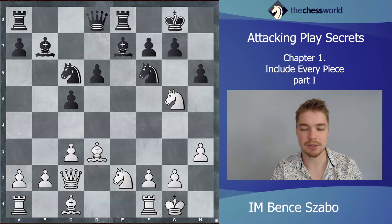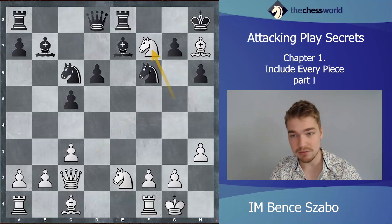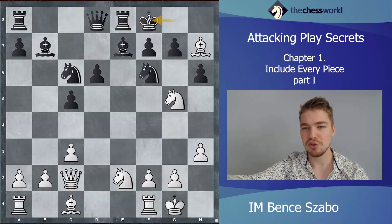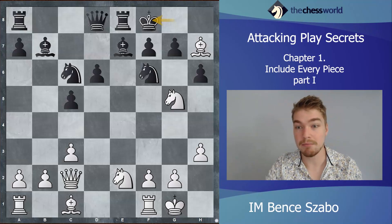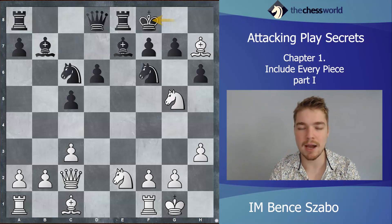Bishop h7 happened — a very nice move — forcing the king to f8, because if it goes to h8, knight f7 is a checkmate. Black is now on f8, and this feels like the critical position. If you're watching for the first time, I recommend stopping the video and coming up with the move yourself, then checking if it matches what happened in the game.